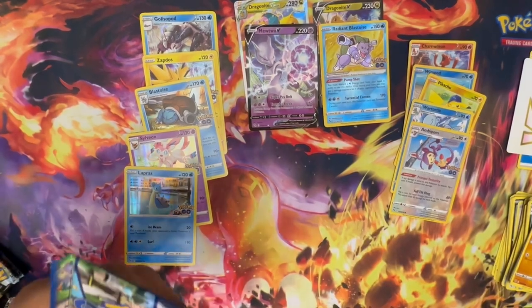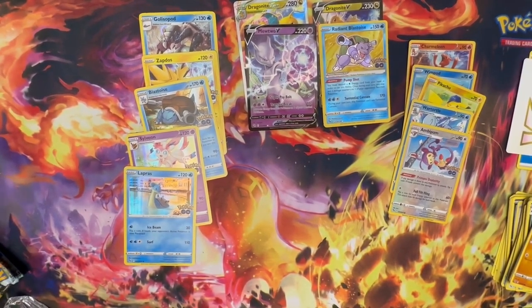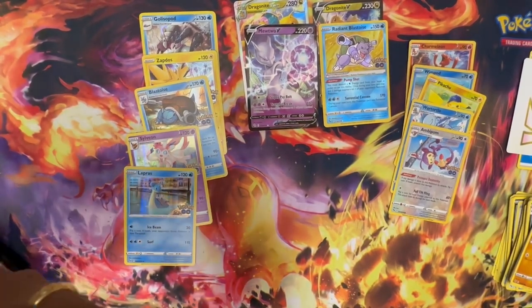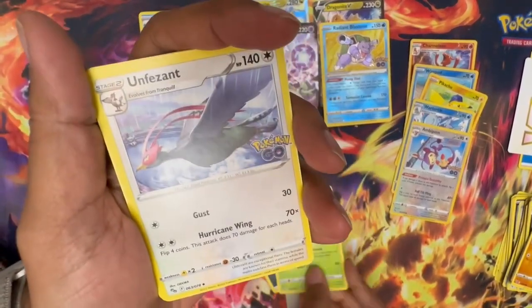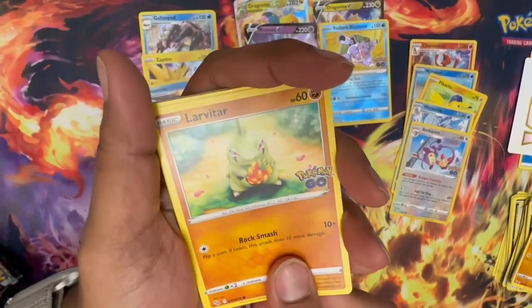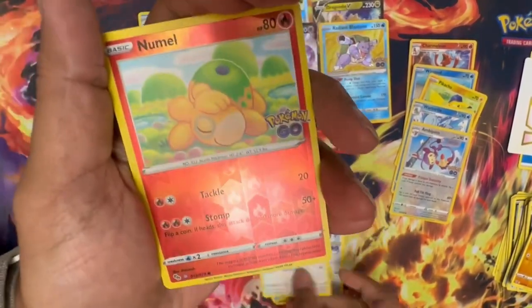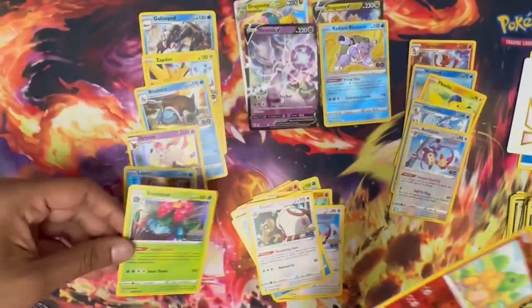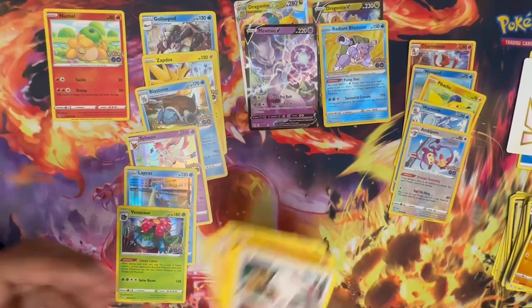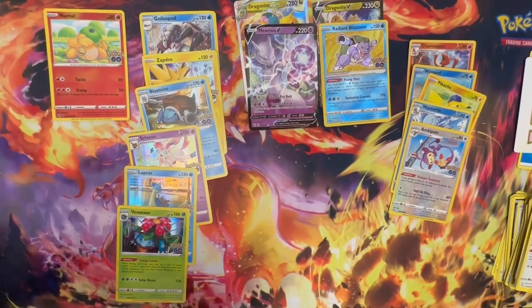All right, three more packs. Let's see if we can get one more hit — these Dragonite boxes have not been disappointing, it's been a hit parade. Pack seven: Darkness Energy, Ivysaur, Unfezant, Camrupt, Larvitar, Noctowl, Ambipom, Slowpoke, Bibbarrel — Universe Holo! A Ditto! And a second Ditto! And a holo Livins. It's always on the Numel. Not bad at all.